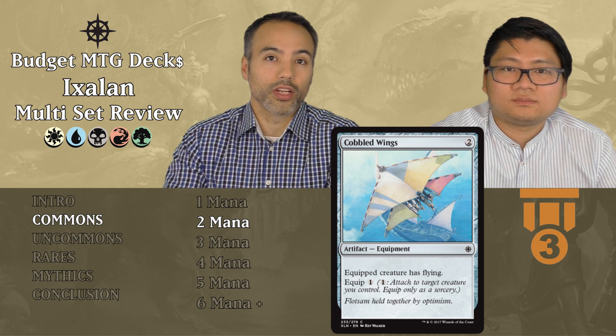Cobbled Wings costs two generic mana. It's an equipment — equipped creature has flying and has an equip cost of one. Evasion is very good. For three mana total you give a creature flying, and if that creature is removed, you can equip another creature for just one generic mana. It's good early and good late. It's tier three — fine filler. You can even equip it in your second main phase to give a flying blocker.